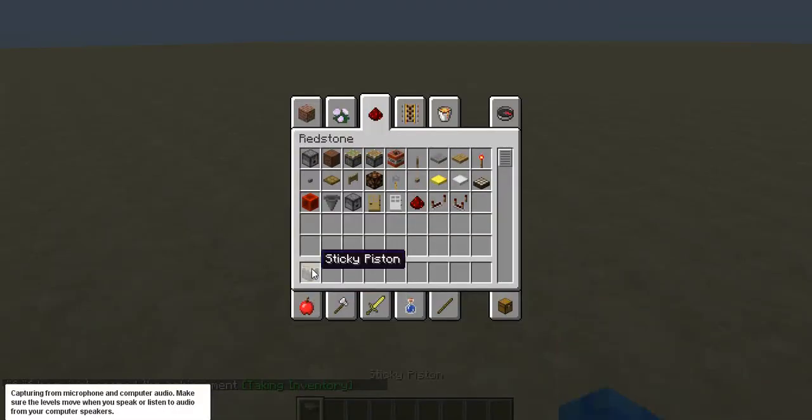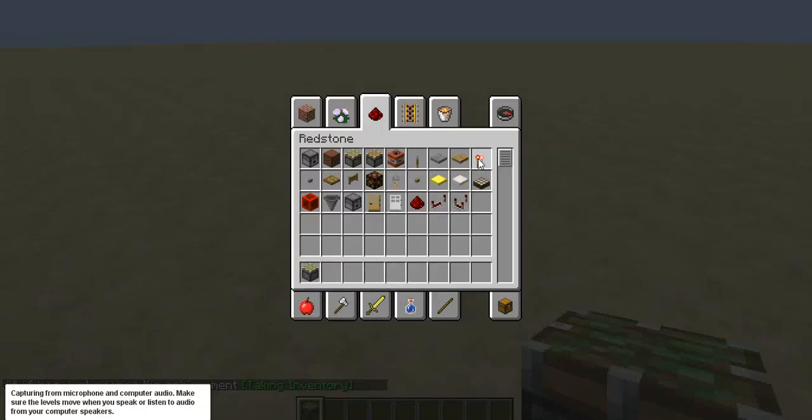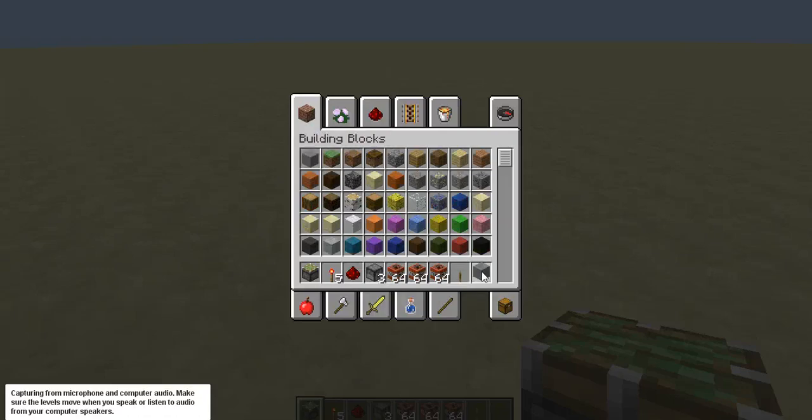To build this machine, you're going to need a sticky piston. You're going to need exactly five redstone torches. One redstone. Three dispensers. You're also going to need three stacks of TNT — the most expensive part right here. You're going to need a lever. And you're also going to need a block of your choice; I'll use stone.